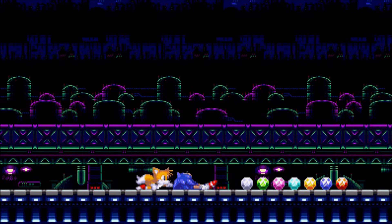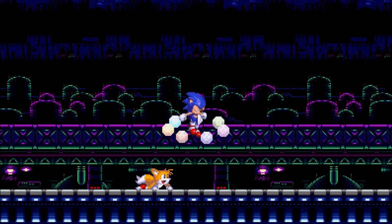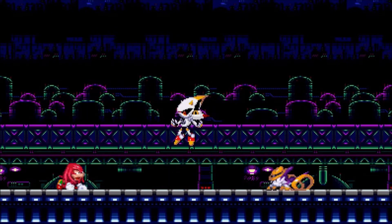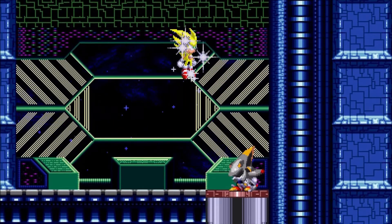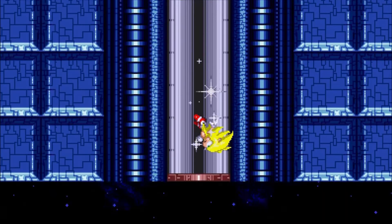Knuckles came here to save the day, as well as Nack the Weasel! Interesting how both Knuckles and Fang the Sniper did somehow manage to help Sonic and Tails with all things. It looks like Tails is about to awaken Sonic, because the power of the seven Chaos Emeralds — you know what that means? Turned into Super Sonic! And basically, we can experience the true final boss of the game. Exclusively on the remake, by the way, because the Game Gear version doesn't count. I guess it's just a matter of time for the final showdown in Sonic Triple Trouble 16-Bit.